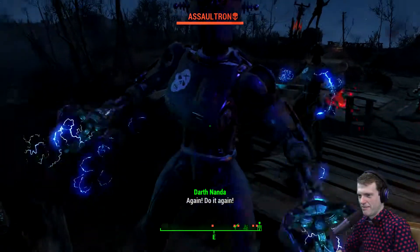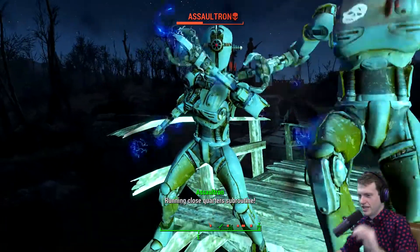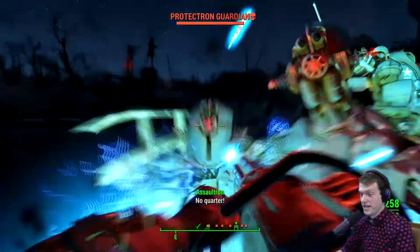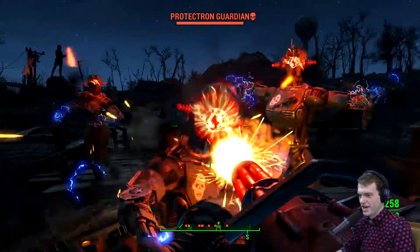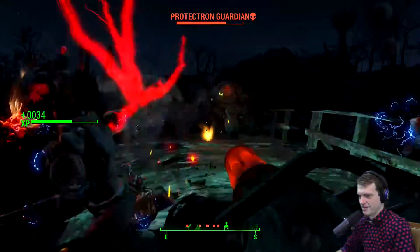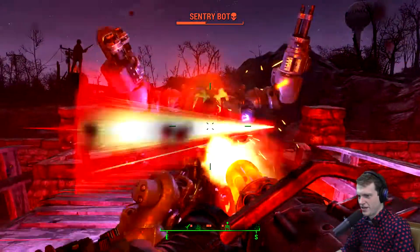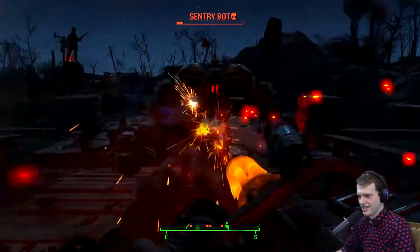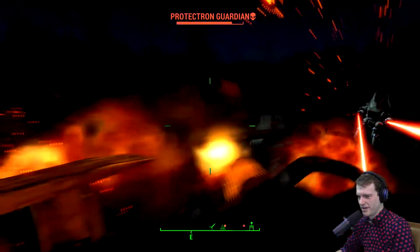I might not be able to defend against them with my lightsaber. I might need something more powerful. Let's switch over to the minigun. We're going to minigun them. Press left click and get this going. Let's see how long they can take with a minigun to the face. I think they can take quite some time with a minigun to the face. Let's take out the sentry bot. They just take quite a bit of damage to kill.